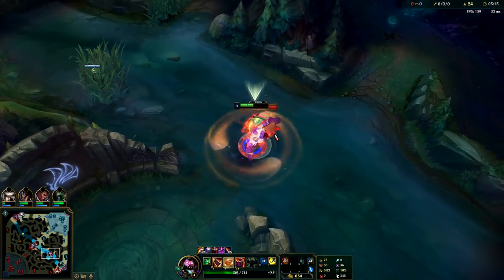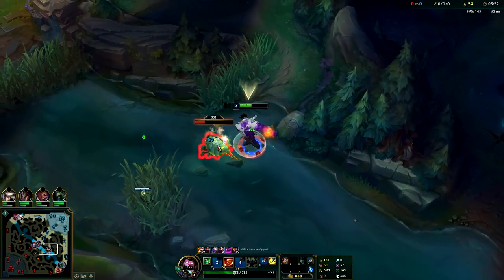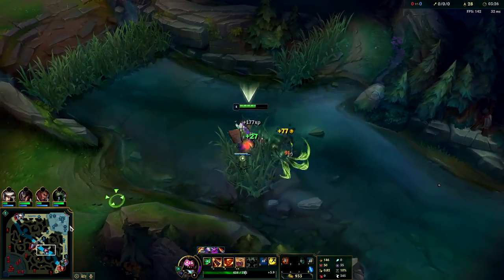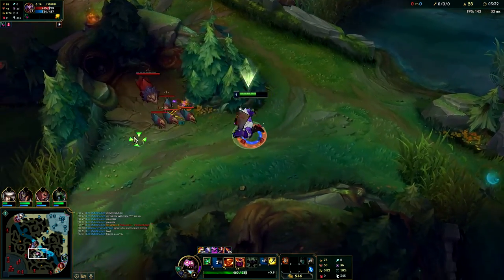I'm a little bit wary of the Nunu. If my bot lane had more priority I wouldn't have bothered, but they're kind of pushed up so if Nunu came in on me it could get kind of bad. It's fine though - we haven't seen Nunu yet. Looks like it's going to probably be AD Shaco - he probably went AD because he saw his team was AP.